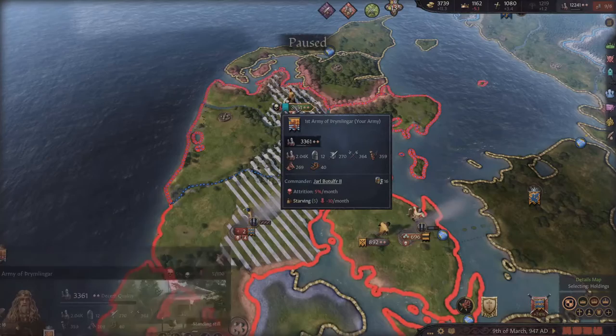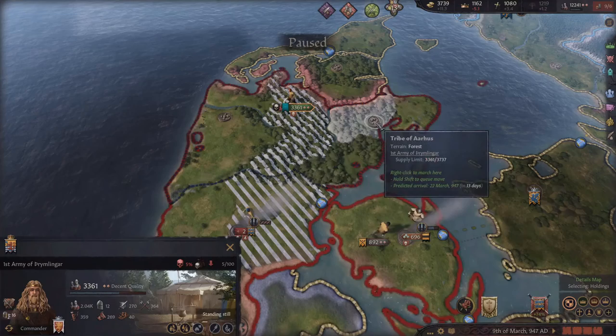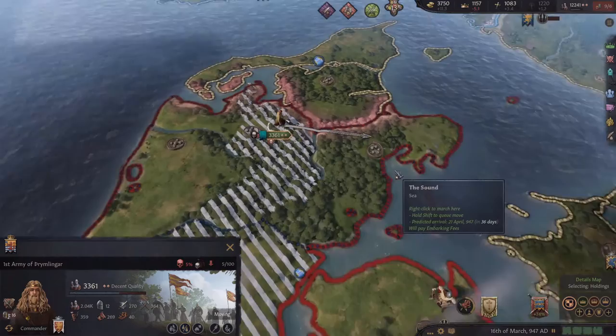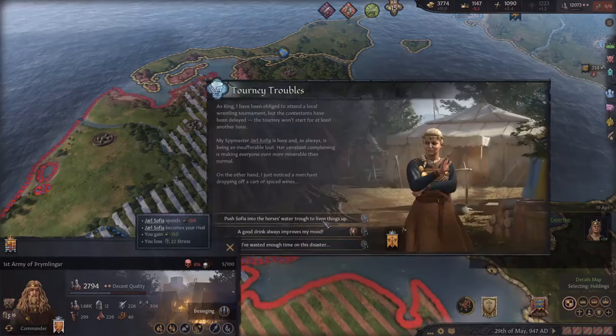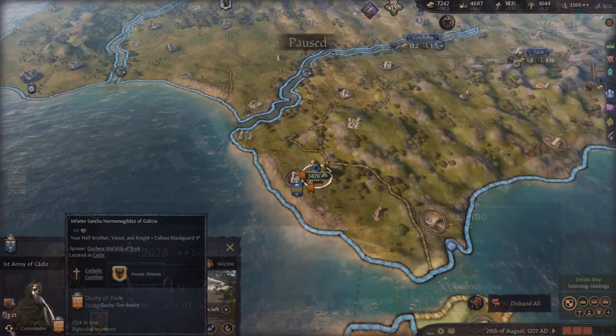To stop your units from losing supplies, you want to try to keep the number of soldiers in your army below the supply limit number of the terrains you'll be spending a lot of time in. Sometimes losing supplies can't be helped as you're stuck in enemy territory far from your realm. If you're stuck at zero supplies and far from home, you can take a county with a large enough supply limit and sit there until you regenerate your supplies. Running into battles with an army losing units each month from lack of supplies and a minus 25 advantage modifier is a recipe for heavy losses.